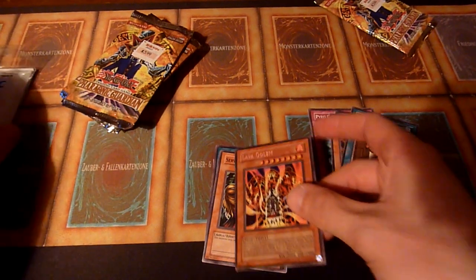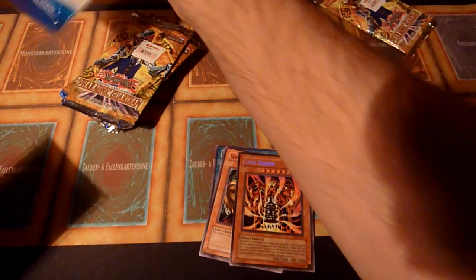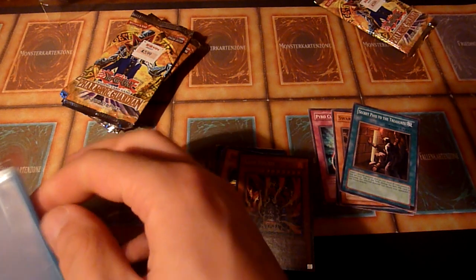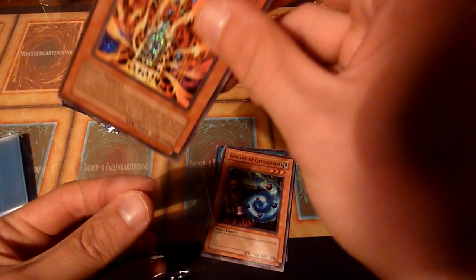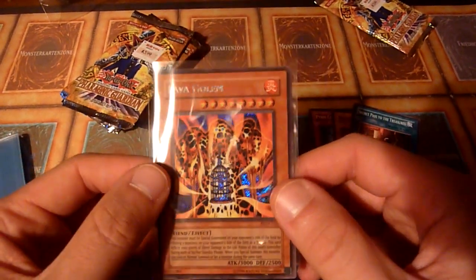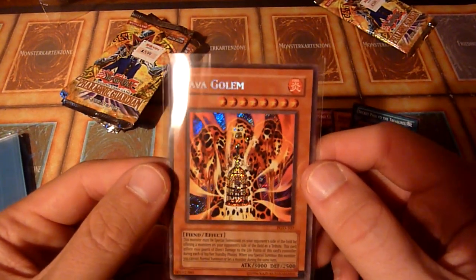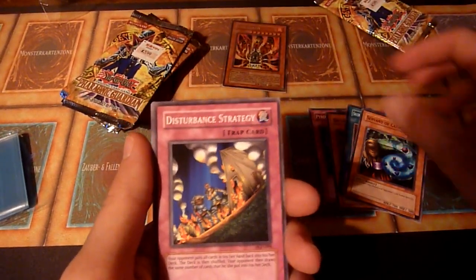Why not? Remember what I just said like 10 seconds ago — I expected them to be kind of light, but they definitely are not. Lava Golem. That's a special card for me because I run it in many different decks, from old to modern — even more in modern than in old, to be precise. That's the second Lava Golem I pulled from Pharaonic Guardian. That's kind of a strong start.